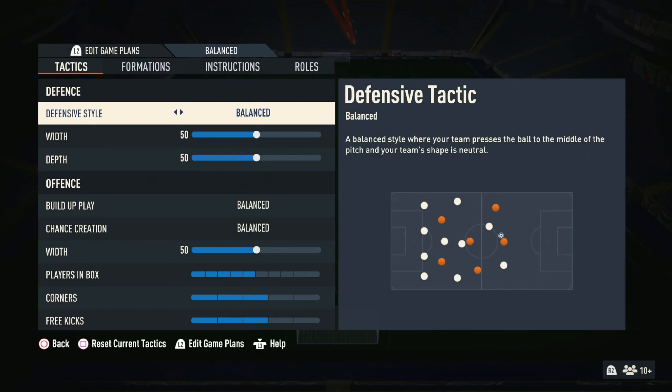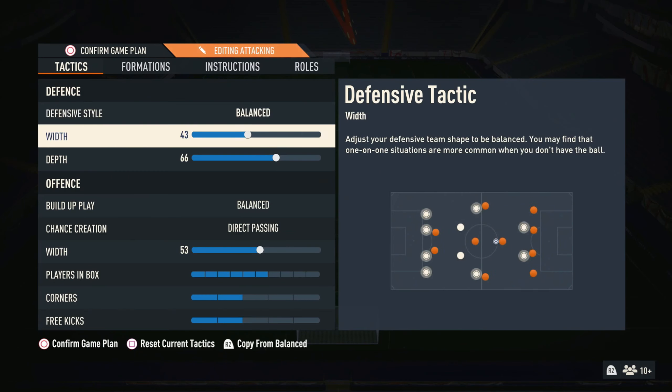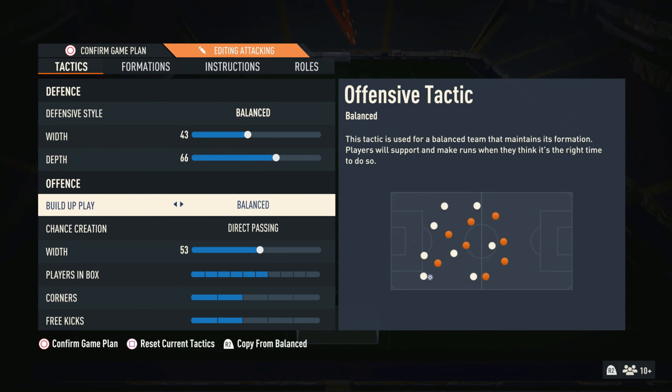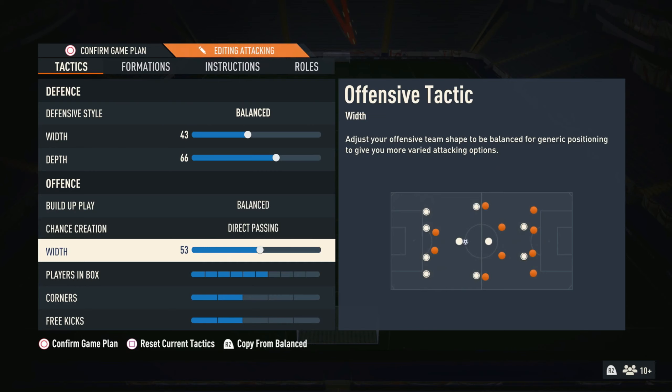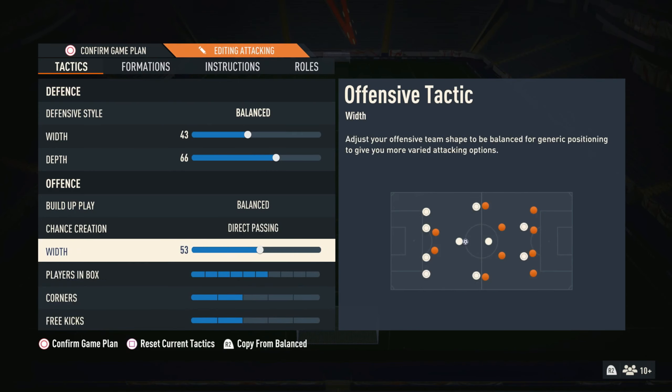So the Custom Tactics for the 4-2-3-1: you need balanced defensive style, you need 43 width, 66 depth, and then you need balanced build up play, chance creation, direct passing, 53 width, 6 players in box, and 2 corners and 2 free kicks.